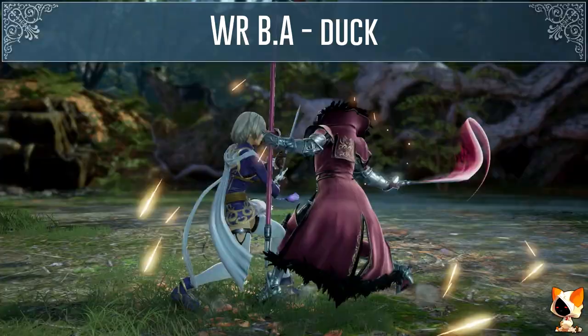Hilde's critical edge jails and is minus 18 on block. This was it for my guide on how to punish Hilde. Thank you for watching.